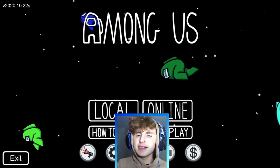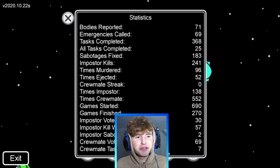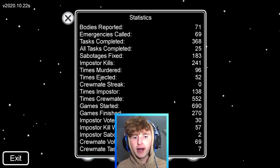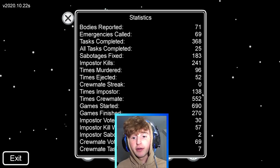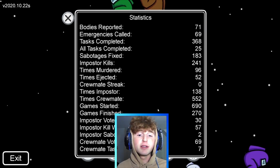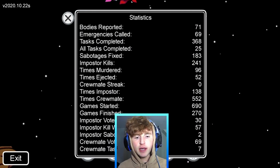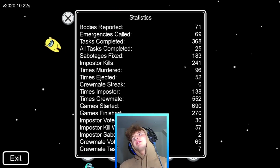This isn't really a glitch, but I thought I'd show you this cool thing I didn't even notice. On the main screen, you can see your statistics. I just figured this out the other day. I've been crewmate 552 times, been imposter 138 times — you get crewmate so many more times. Imposter kills: 241 — that's actually sick. Bodies reported: 71. Crewmate task wins: 7. Vote wins: 69. Times murdered: almost 100. Pretty cool if you didn't know you can check your statistics on the main screen.